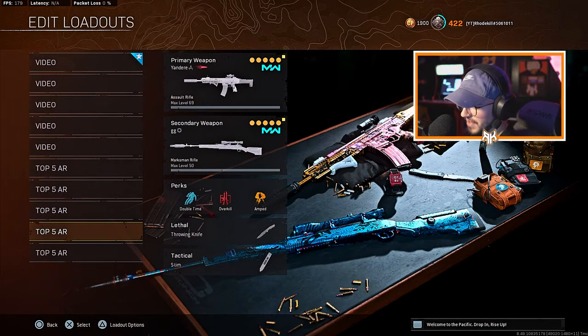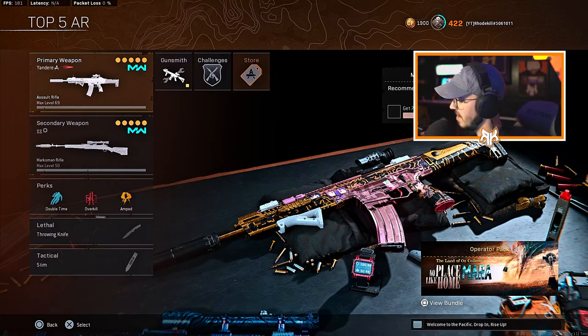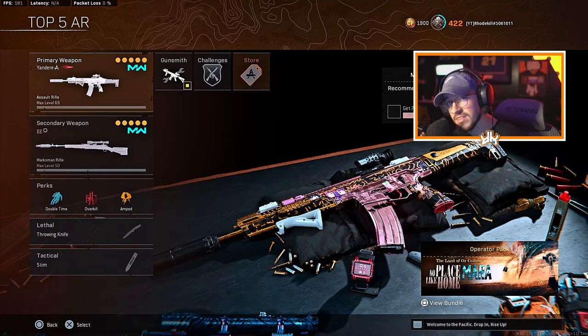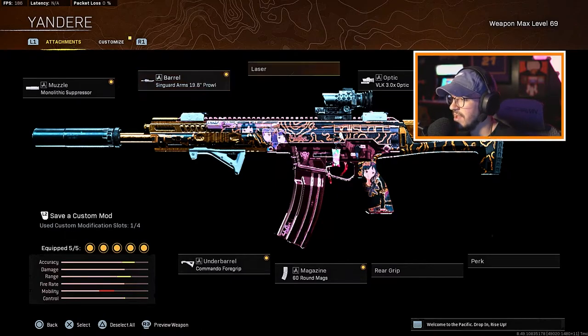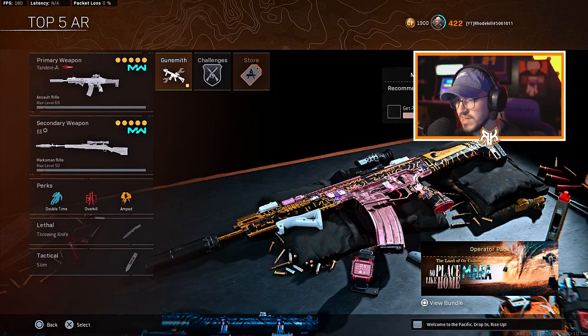Do not sleep on this next one. I know there are some Vanguard weapons and Cold War weapons that hit harder than this Kilo, but I'm in love with it. I swear they did a silent buff to it — give it a go and try it yourself. For the Kilo build: the Mono Suppressor for the muzzle, Singuard Arms 19.8 Prowler barrel, VLK 3.0 optic, 60-round mag, and the Commando 4 Grip. Very accurate, great range, and almost no recoil. I just used it the other day and dropped 25 kills my first game with it.